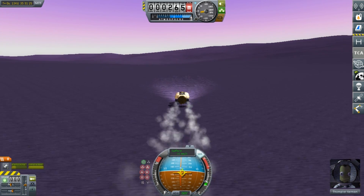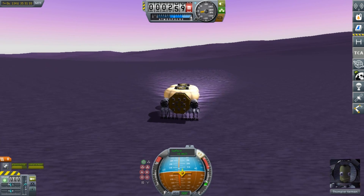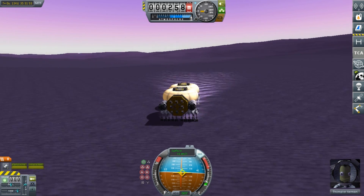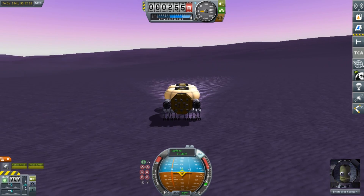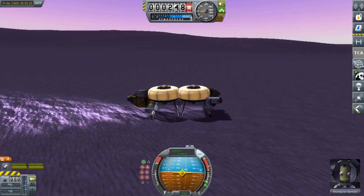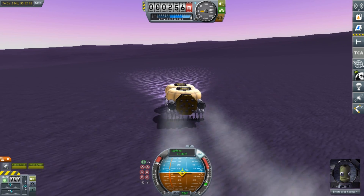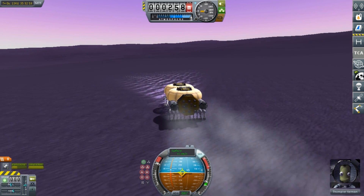As much of a problem as our drilling rig builder is to move around because of the ghost weight on it, we are going to be using it today to build two new bases. I was originally going to scrap this vehicle and make a new one because it doesn't do hills very well, but we only have one small hill to get over. So we are going to make our way over this incline and head north for about three kilometers. Even though this vehicle weighs about 600 tons while moving around, it does a surprisingly good job with handling the terrain.